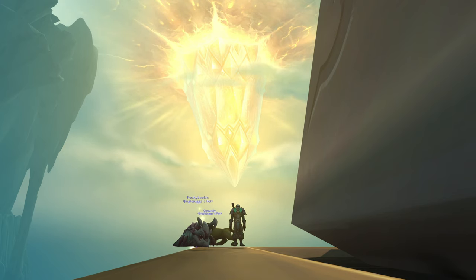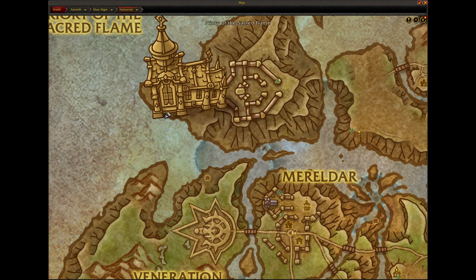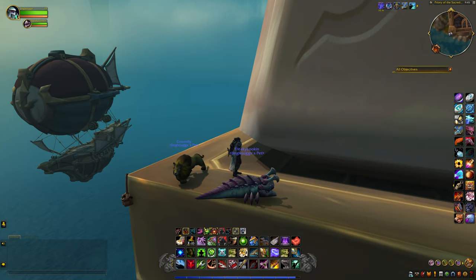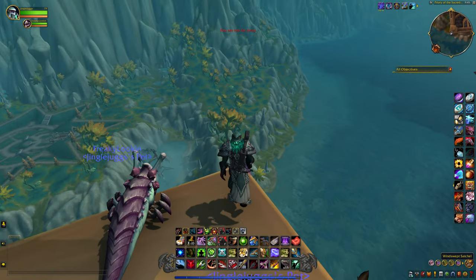All right guys, we are currently back again. This time we are over in Hollowfall. Where I'm currently at is over here by the Sacred Flame, by the giant temple on the hill over here. You can kind of see right here — I'm on the very edge. There's another free 34-slot bag that you can get right on the edge here, and all you got to do is pick it up.